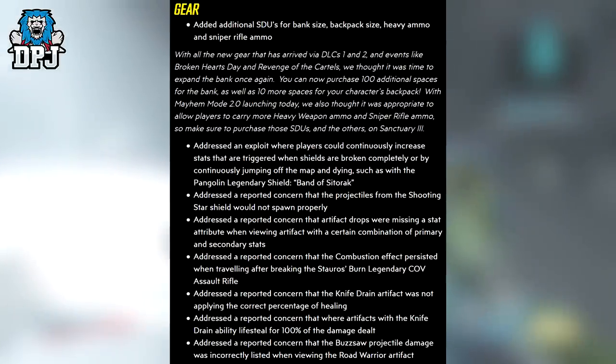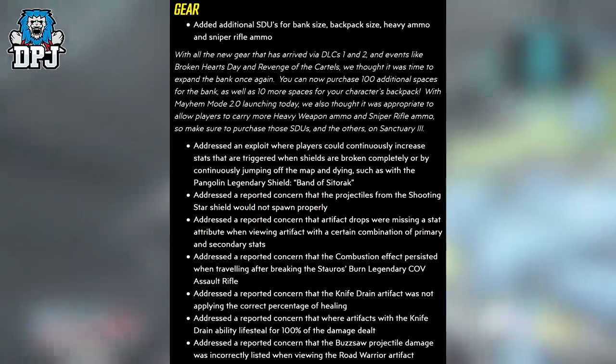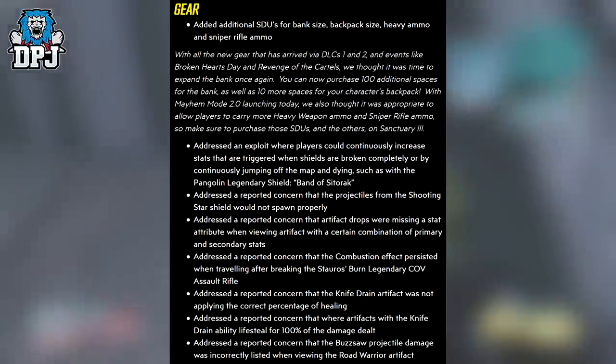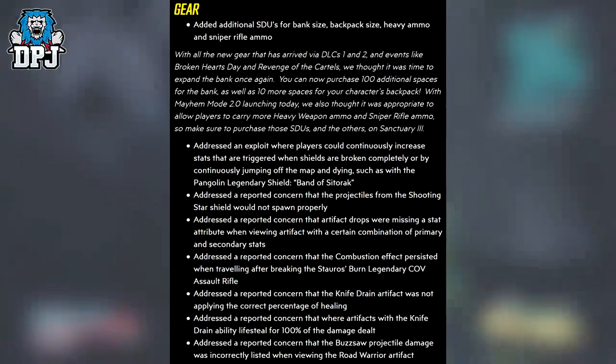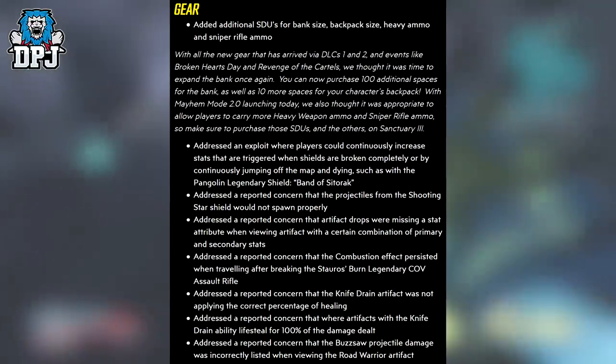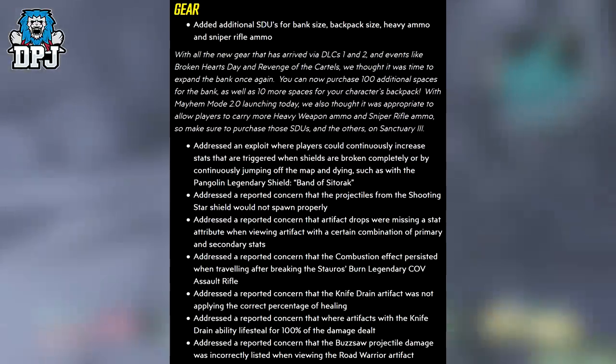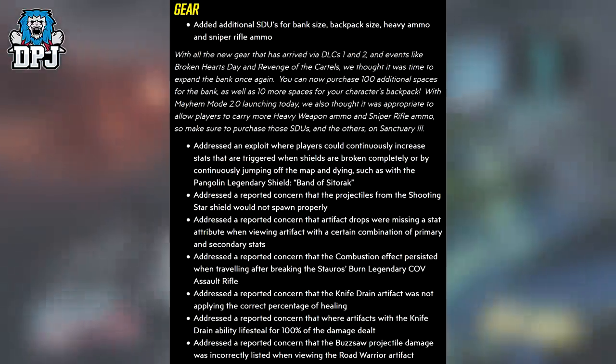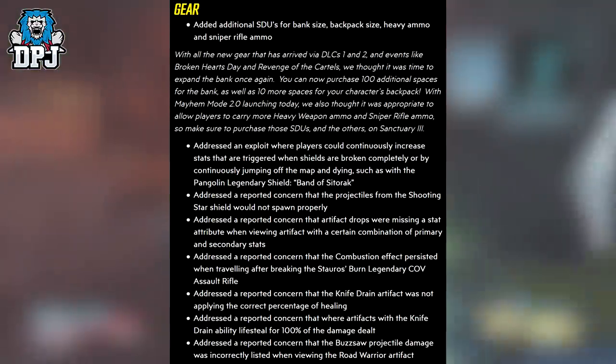They're fixing an exploit where players could continuously increase stats triggered when shields are broken by repeatedly jumping off the map and dying — such as with the Bank of Sitorak shield. A lot of people have had this at a low level in their banks because of what you could do with it, and that's now been fixed.